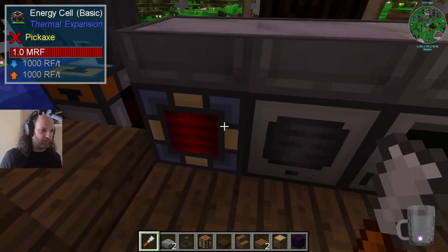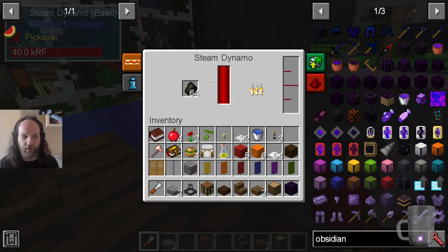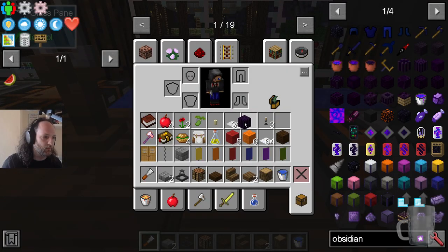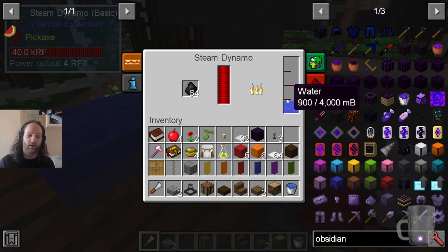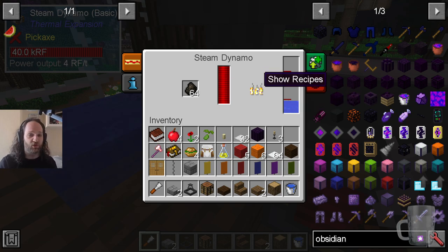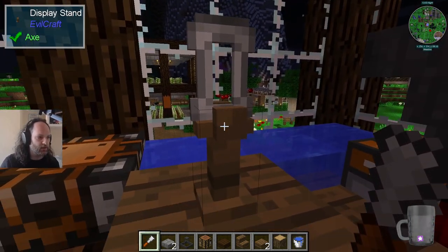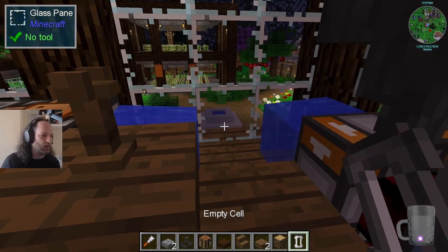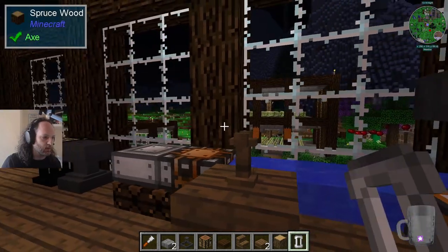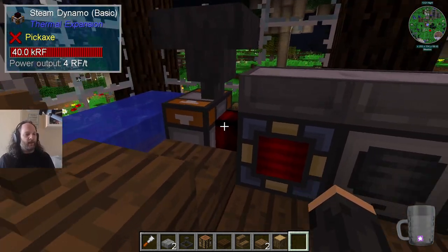The top wasn't accepting anything — the energy cell is full though, so it's not a big deal. I also created the steam dynamo — it takes any combustible thing and water to produce RF. It won't do anything if there's no fuel, but it doesn't have any efficiency loss — it will just stop producing if there's nothing to produce, which is great. I've put a display stand with a cell so if you're feeling helpful you can pick up the cell, fill it with water, and put it in the dynamo to keep it going. It's also full of charcoal.